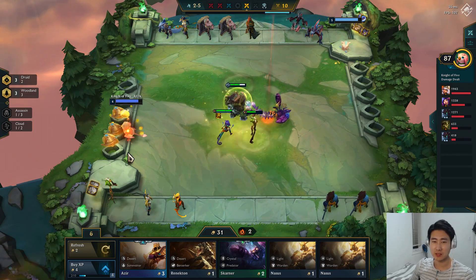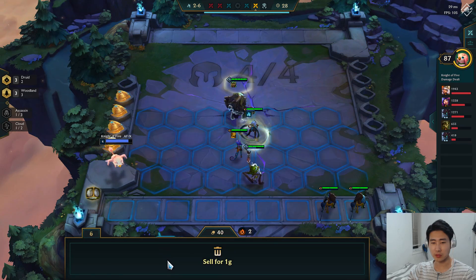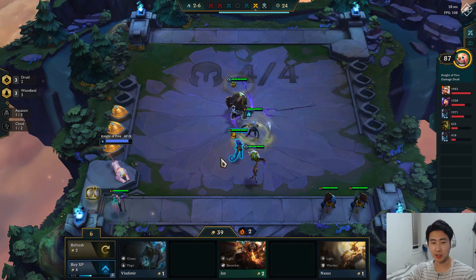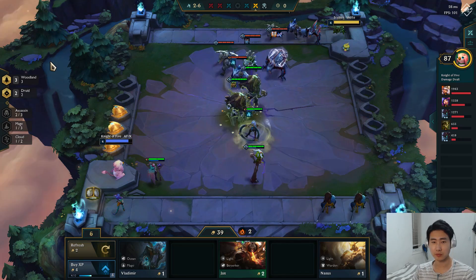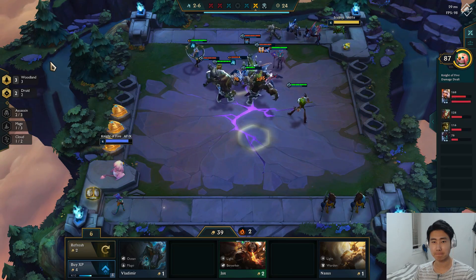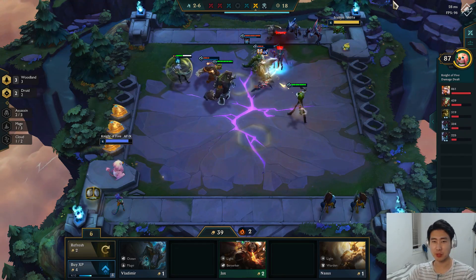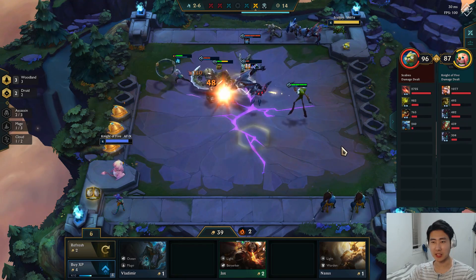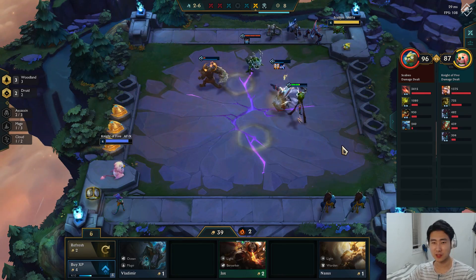Nice, we got it — two-star Ivern! Let's sell these champions, pick LeBlanc up. LeBlanc and Kiana always work well together. We should be able to beat this guy — he does have some predators though, it's pretty strong. Warmog's sustain might not hold up. Maokai's dead, so we lose.